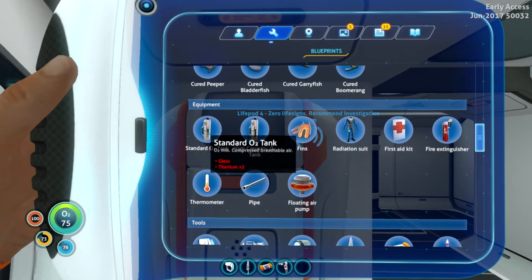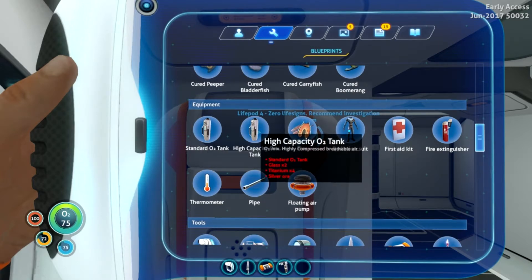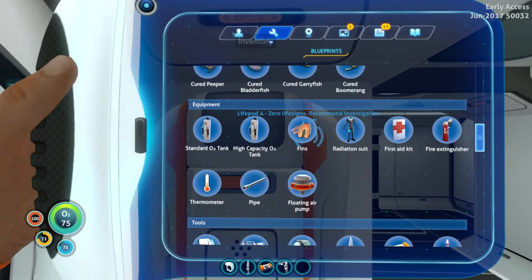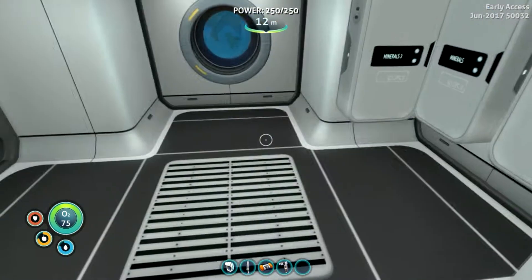We have a standard tank. So we just need some glass. Oh, I think we have all that. So we should be able to make a high capacity tank. Okay, let's do that.